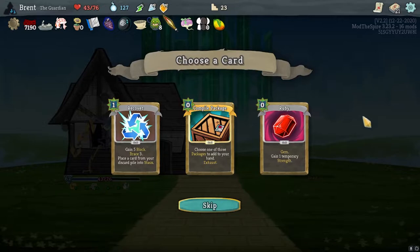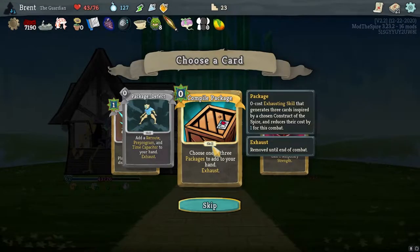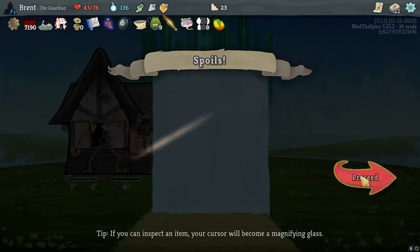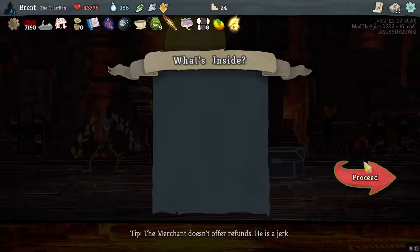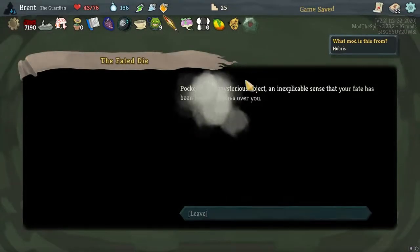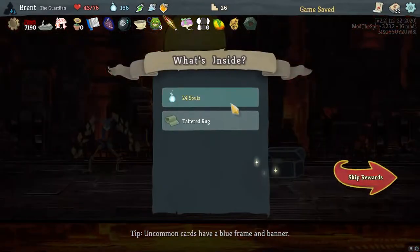Mango is nice — more max HP where we give up a bunch. The compile package is tempting, but I think another Recover might be better. Wasp Nest is actually probably one of the better relics overall. I'm also going to use this next fight.